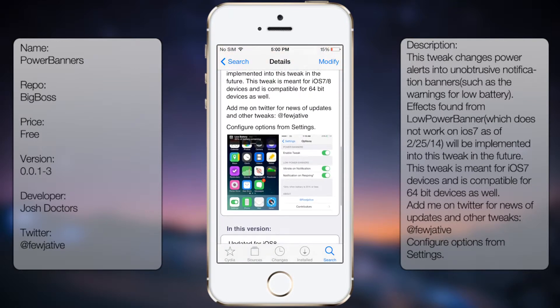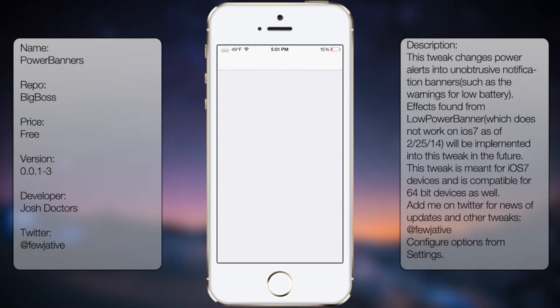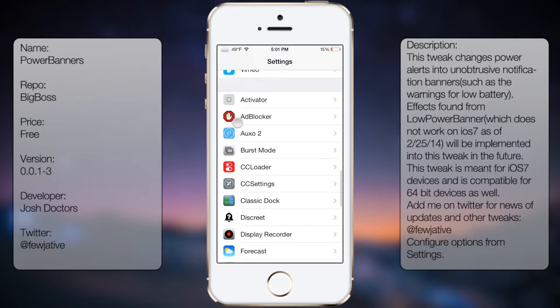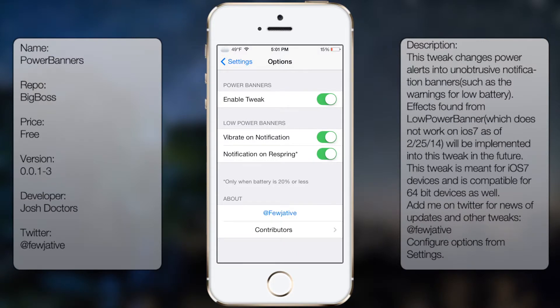You're going to get a description as well as screenshots, but once you've downloaded and installed it, go into Settings, go all the way down to see Power Banners. From here you get the following options: Enable, Vibrate on Notification, and Notification on Respring. And then there's the Twitter page and contributing credits.